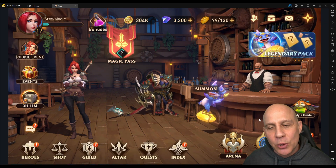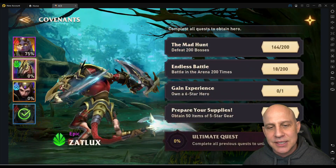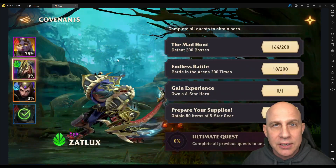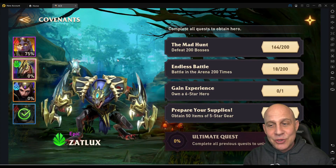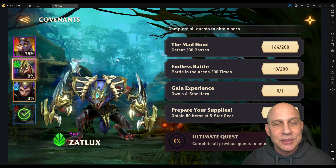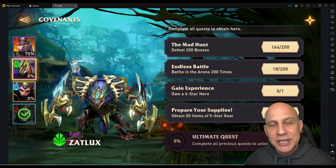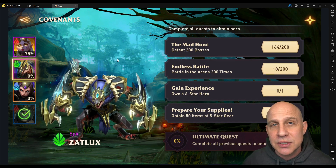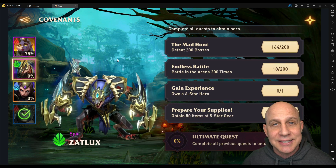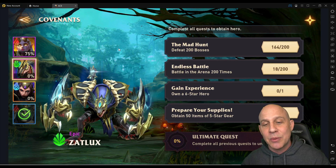Welcome back to another Awaken video. We're going to go over the number one epic champion in the game, and that is Zatlux. He is number one for wave clearing to get to a boss, to do campaign, mythic campaign. You can use him in trials, void tower normal 1 through 100. You can use him in Summon Hard as long as you have the ability to go first or make sure you don't take a lot of damage right away. You can have Celestial Cain in there and then bring Zatlux in to clean up.